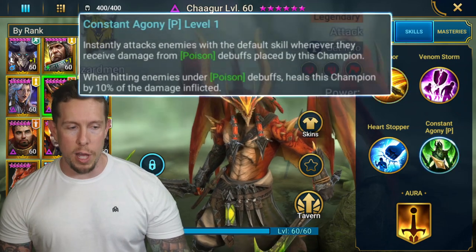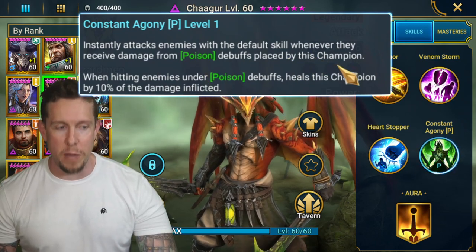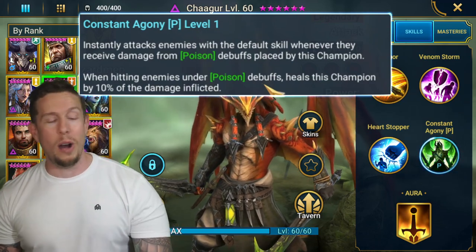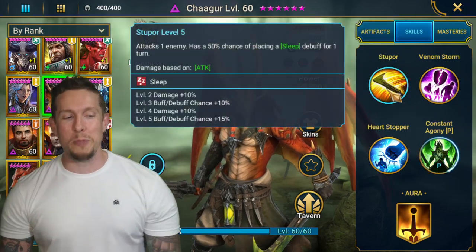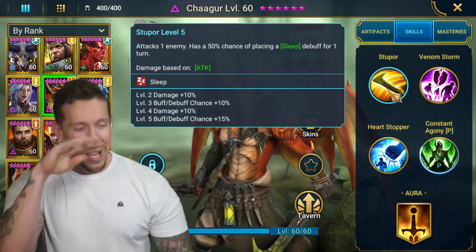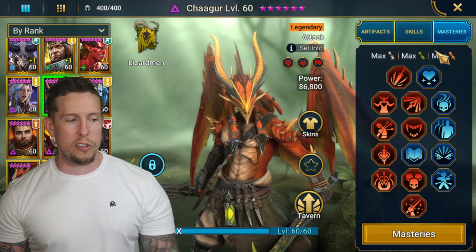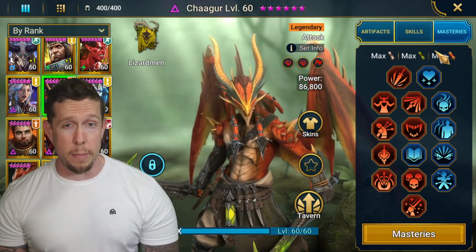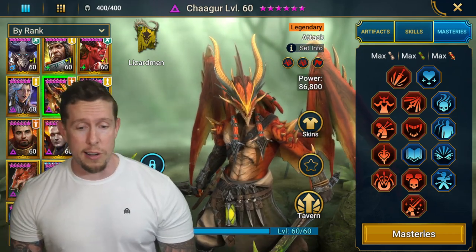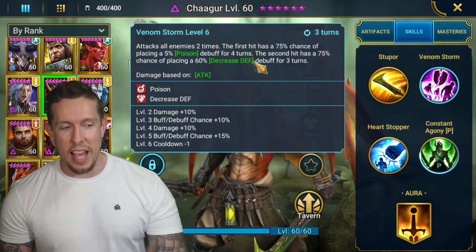His 'Constant Agony' passive instantly attacks enemies with his default skill whenever they receive damage from poison debuffs he placed. When hitting enemies under poison debuffs, he heals by 10% of the damage inflicted. He's always coming in with his A1 dealing extra damage every time a poison tick goes off — a real damage-dealing machine with 33% attack aura in all battles. I use him in lizardmen faction wars and hydra clan boss, and that's enough to justify building him. I really love Shogger.